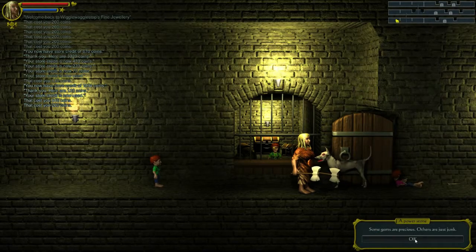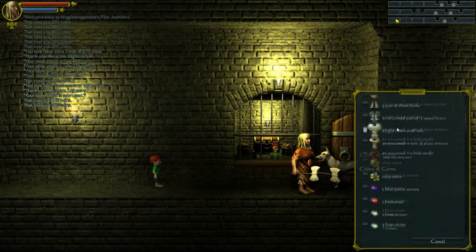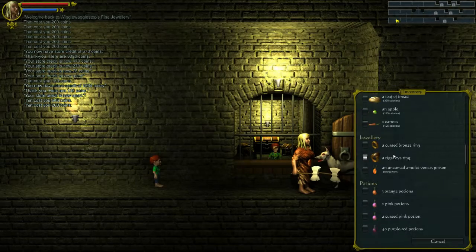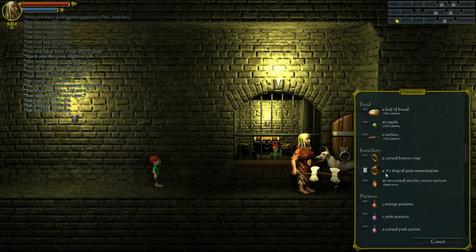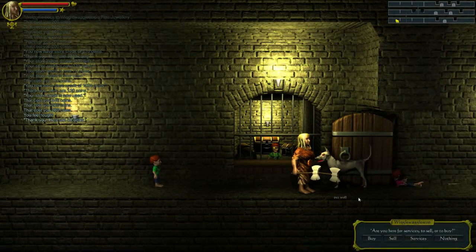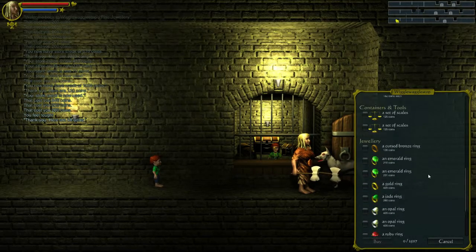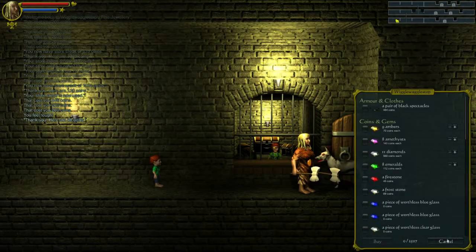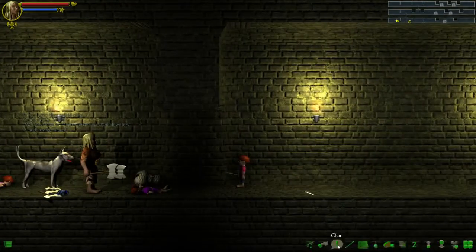Some gems are proto, some are just junk. Let's get into identifying this tiger ring. We'll wear that - get some constitution. I will sell the cursed ring to him because it ain't worth much. I think it might just be a negative ring. We've got a plus six ring of regeneration, some nice money, two thousand some odd on us. We've got well and truly enough to make some wishes.